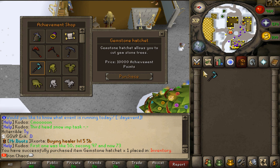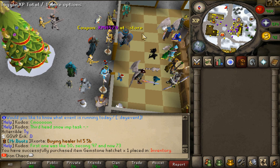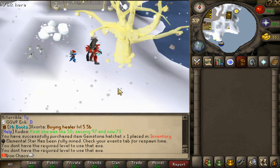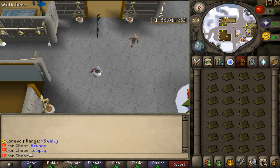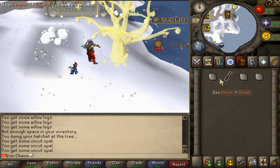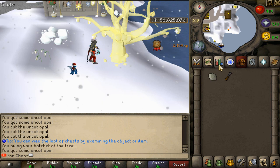From the achievement shop we've just bought ourselves the lovely gemstone hatchet - we could purchase it for 10,000 total, that's very nice. Now we'll be able to go to the opal gem tree south of home - someone told me in the stream. We found it southeast right there - we can actually hatch it now. We need 71 woodcutting - we're at 66 right now, so we need another five levels. Let's go - 71 woodcutting coming in! It actually works - uncut opals right there. And we can cut them too!